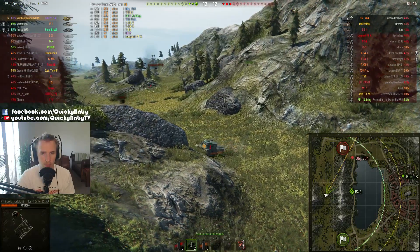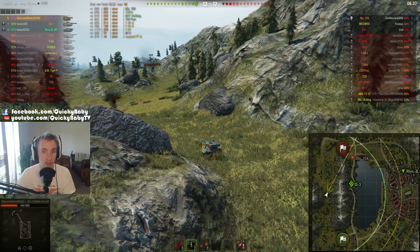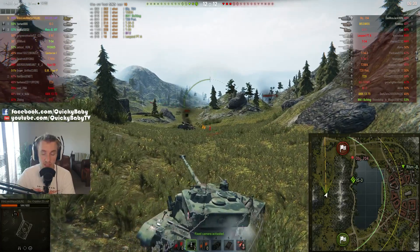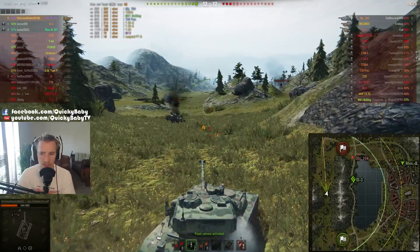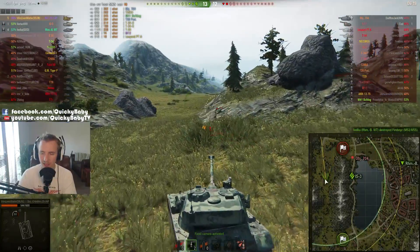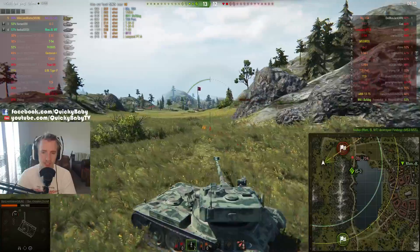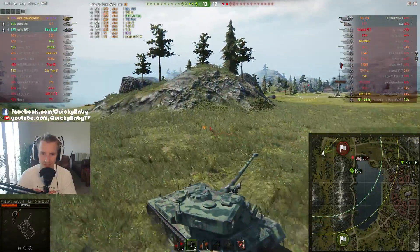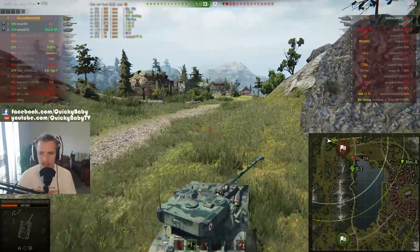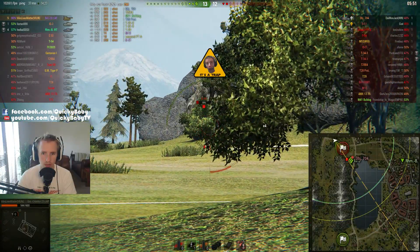What they're trying to achieve is maybe the IS-3 will spot the Object 704 in the center and allow the Borsig to get a side shot in. The Borsig will sweep the east, which will prevent the artillery from escaping — because there's nothing worse than having artillery pressuring the cap circle, or alternatively getting a funky angle on you from somewhere you thought you were safe. Villain Lives Matter has communicated with his team how many shells he has remaining, because it could be the difference between a win and a loss. Great job by the Borsig shutting down the M53/55 — that is a very dangerous tier 9 American self-propelled gun.